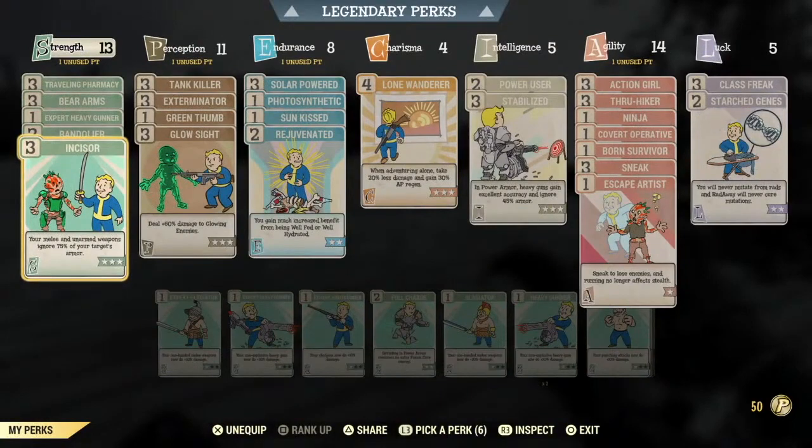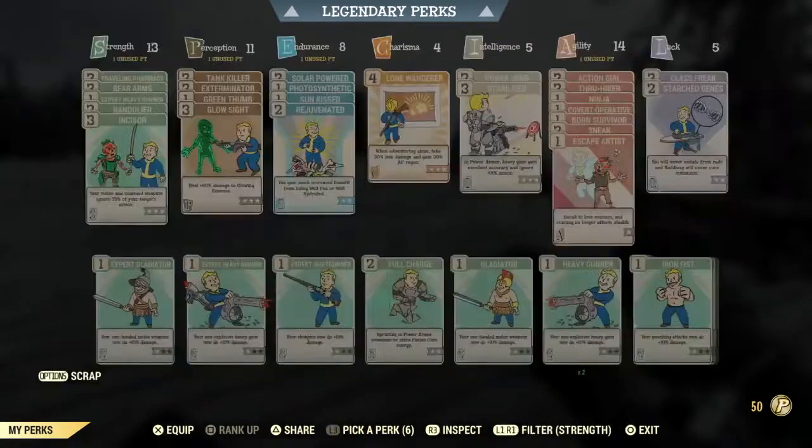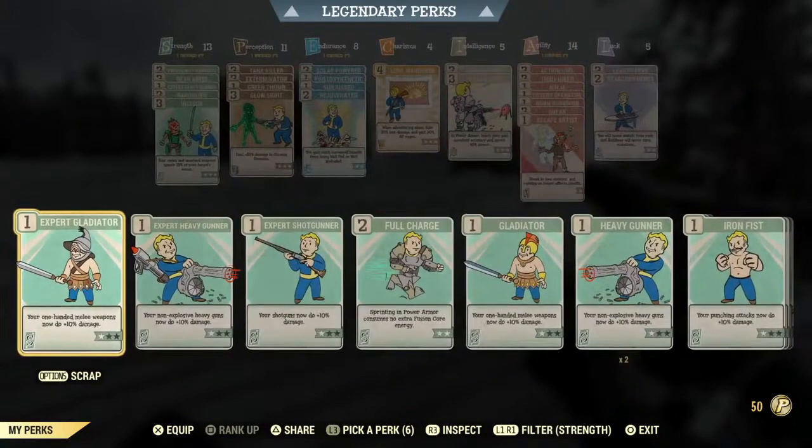Now let's take a look at what that does to the regular perk card area. As you can see, a point is now above each of those categories for me to spend on regular perk cards. Remember, you can still only have a maximum of 15 points in each section.